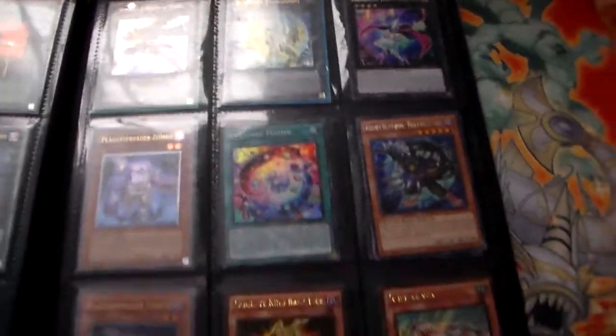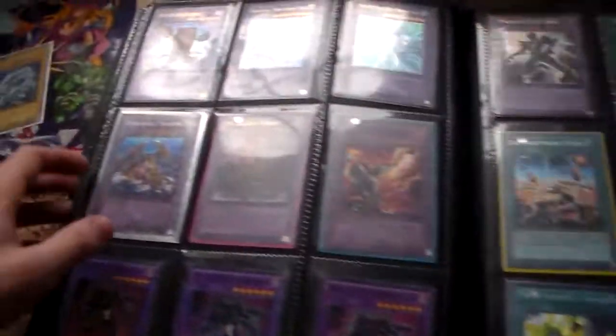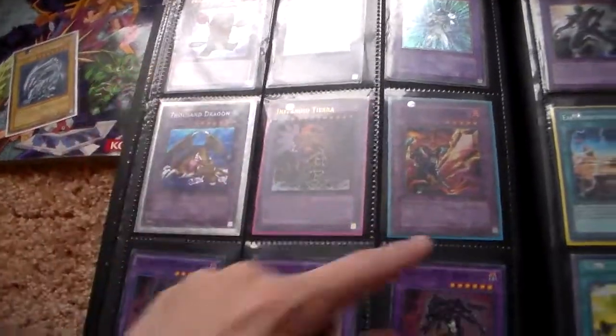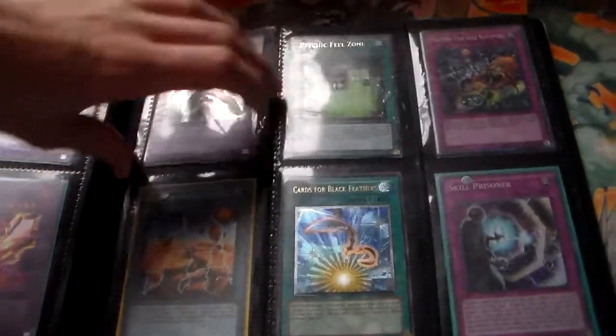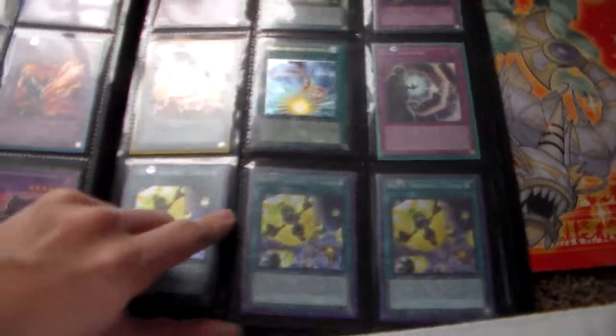Some more ultimate XYZ. Brilliant Fusion, two of the Assault Blackwing, two ultimate Plaguespreaders both unlimited. On to the fusions — top row: ultimate, secret, ultra, super — and some Dark Laws. Then I have a couple of Onkis, four of them to be exact. That's an ultimate Cards for Black Feathers — these are all mega pack Nuptial Fusions.